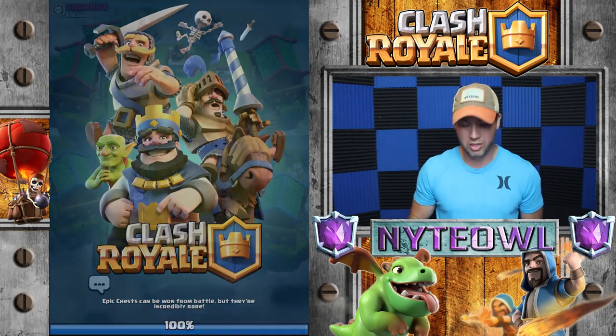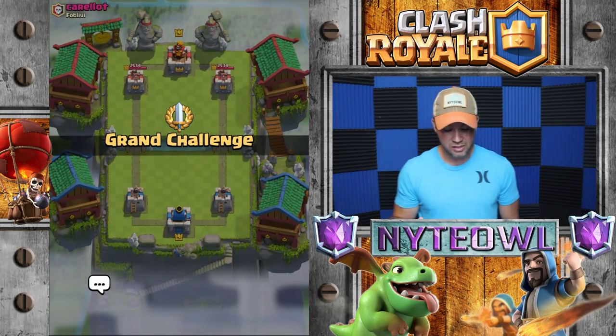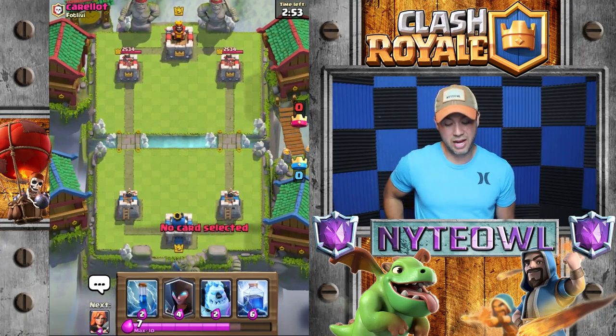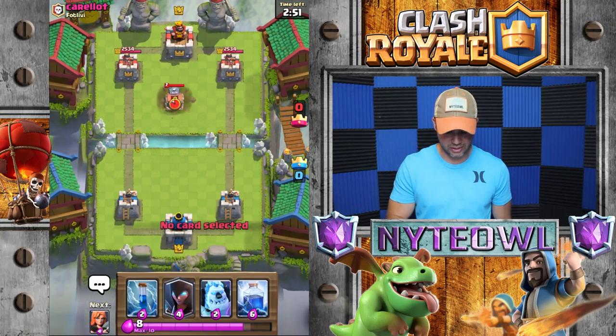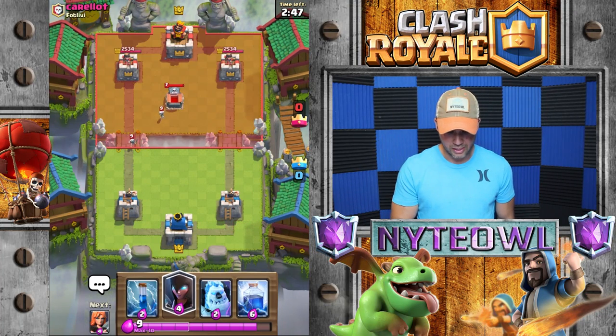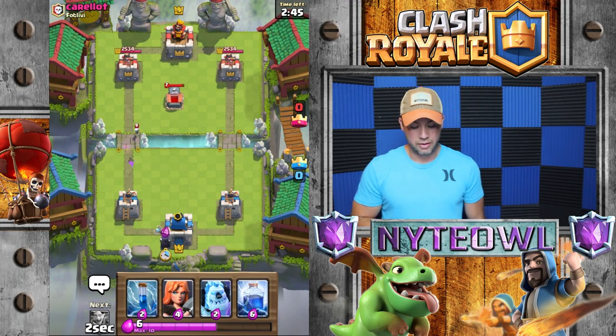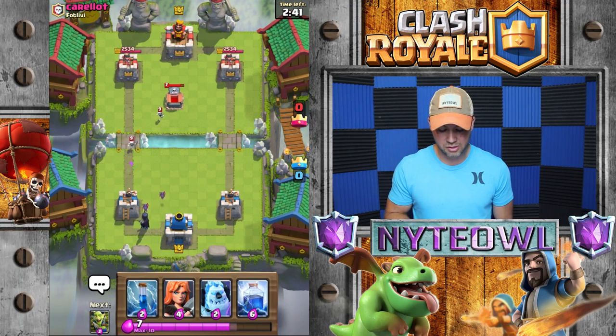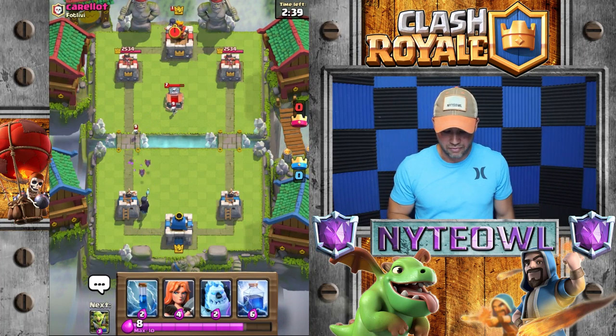I got Lightning in there, and the main reason I have Lightning is just for those pesky Three Musketeers that are so super annoying — I absolutely hate dealing with them, so that's why the Lightning's in there. It's a nice card to have around. Valkyrie is in there too and she does pretty dang good.